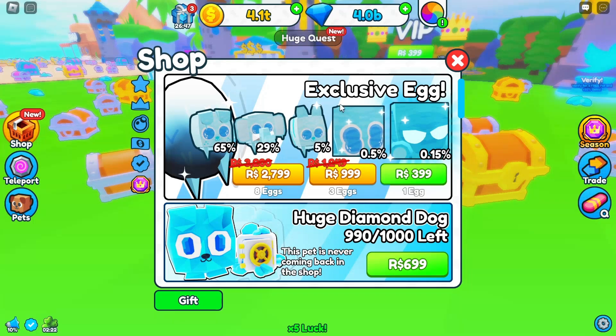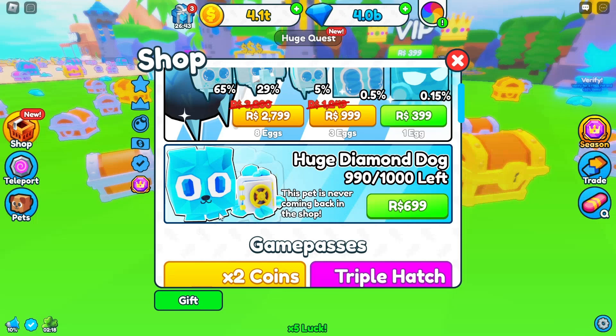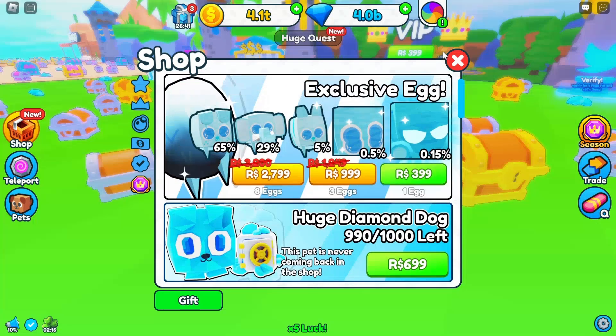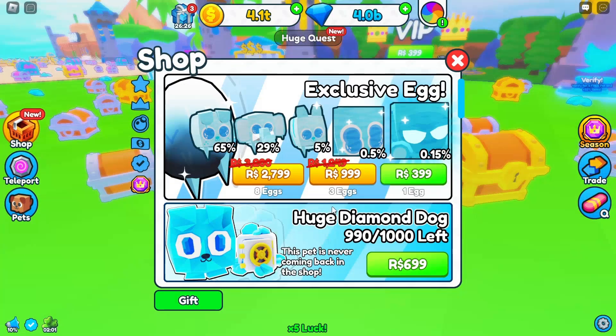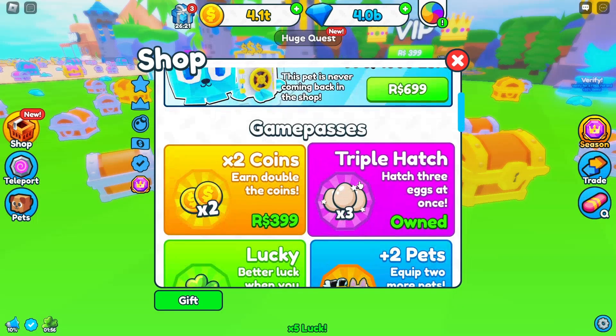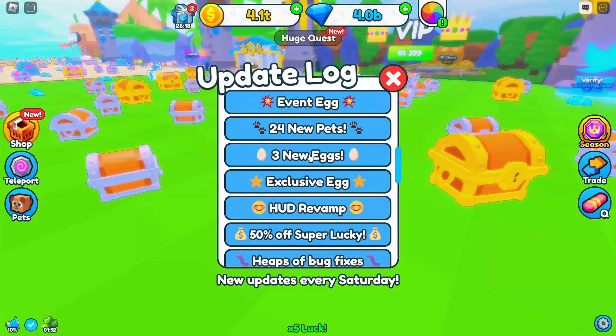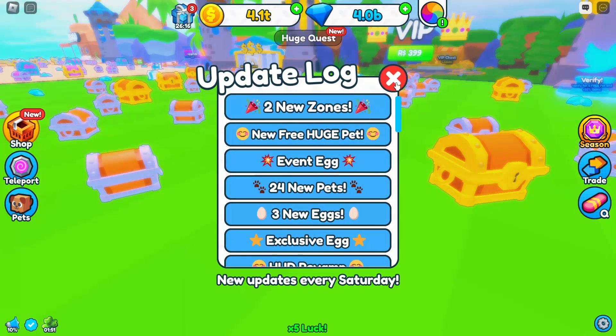So we have eggs at 399 Robux and such — there's a diamond dog, pretty cool. These are the new exclusive eggs. I think this one might be new because there are 900 of them. Let's check what the others are.